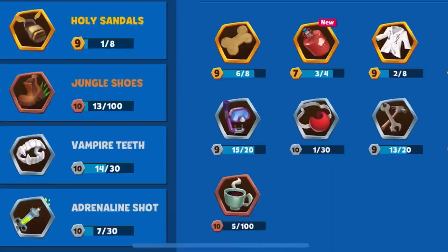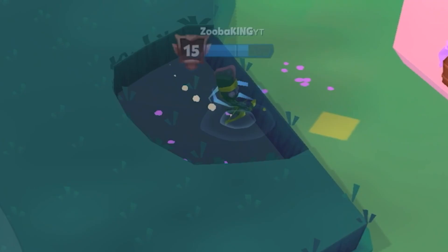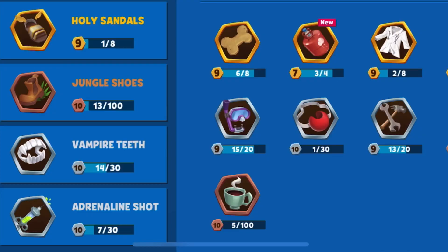To start at the very beginning, we're going to look at items, and there are a few crucial items you need to have on your Larry. Jungle Shoes is a must because of the speed. I really recommend Adrenaline Shot. If you have three item slots, put Vampire Teeth, Adrenaline, and Jungle Shoes. Those are the flat items I always recommend for Larry because speed is crucial, and with Vampire Teeth, you're going to grind out that HP and feel pretty much invincible. With a fourth item slot, go ahead and slap Holy Sandals on there — really nice for fighting higher levels.